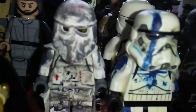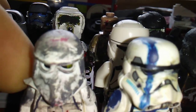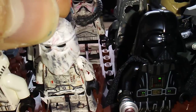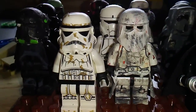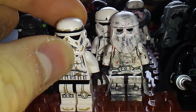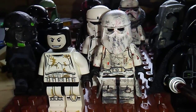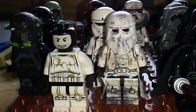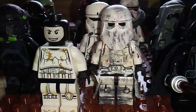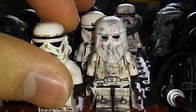Moving on, you have two Stormtroopers. This one is actually a Stormtrooper Captain or Commander — I gave him a little pauldron right there. Same thing over here, he just doesn't have a pauldron and he's just been dirtied up. Over here you've got a very rare Stormtrooper — this is the Sandtrooper from the Escape Pod set. The only thing I'm missing is the backpack and the shoulder pauldron, and hopefully I'll get those from my friend. Exclusive printing.